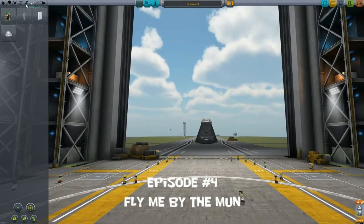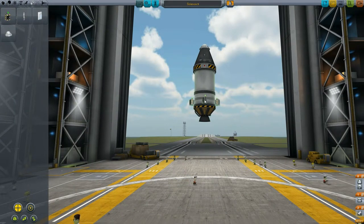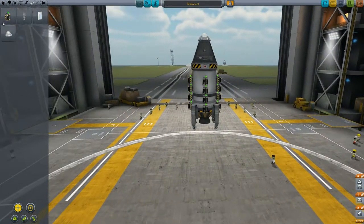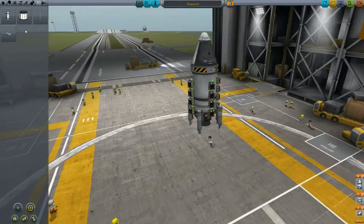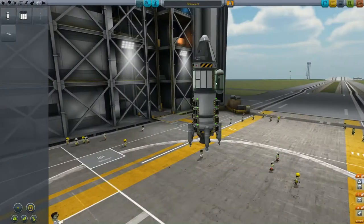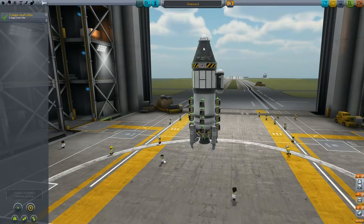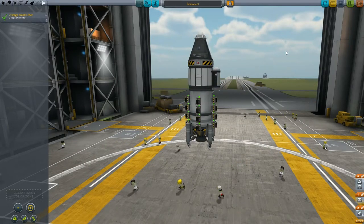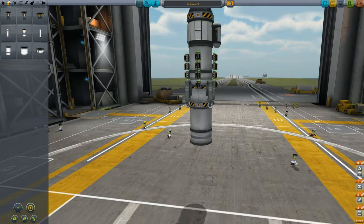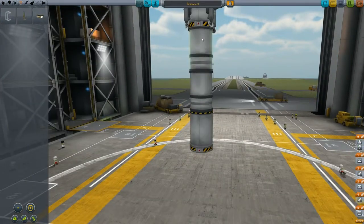Hello everybody and welcome to episode 4, 'Fly Me By the Moon,' in Kerbal Space Program 0.22. Today we're going to look at a craft that originally wanted to land on the moon — but when we got there we were a little short on fuel. We'll show the whole video including the first launch, which didn't go so well; we had a balance issue making it hard to exit Kerbin's atmosphere without wasting a lot of fuel, so we went back and changed it a little bit.